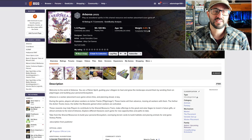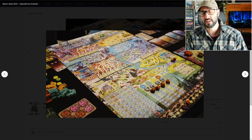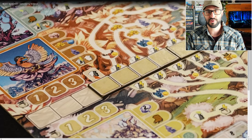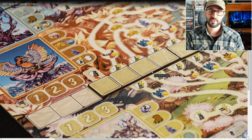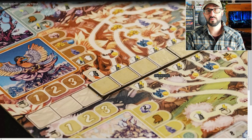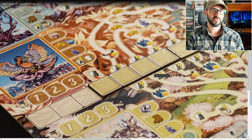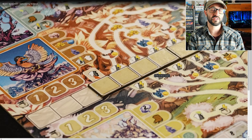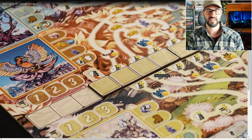Something that makes this one really interesting is that you're actually going to be able to place your workers out onto a tile that sits on top of a track out on the main board. You'll be able to use actions to move this tile across the track, which will move all the workers on top of that tile — so you can move multiple workers with a single action, whether or not they're your workers or another player's.